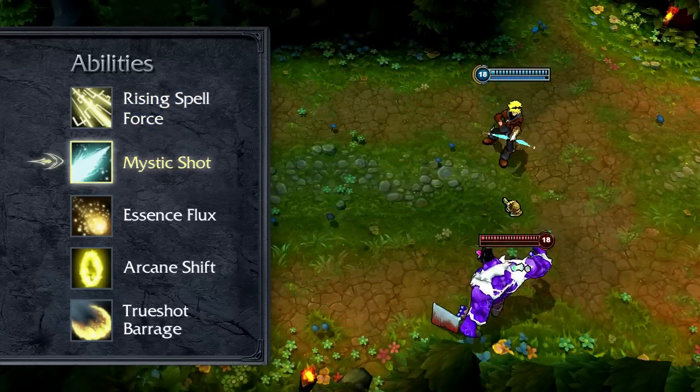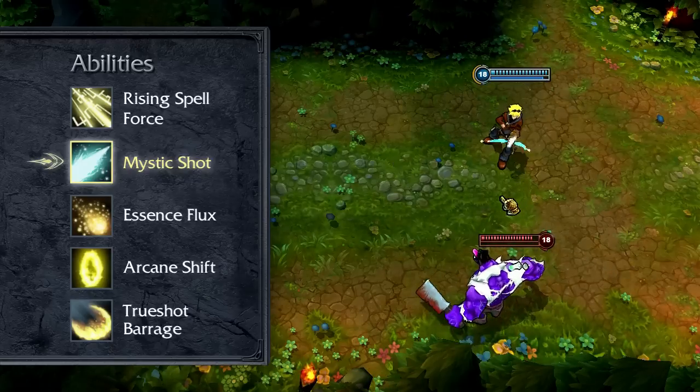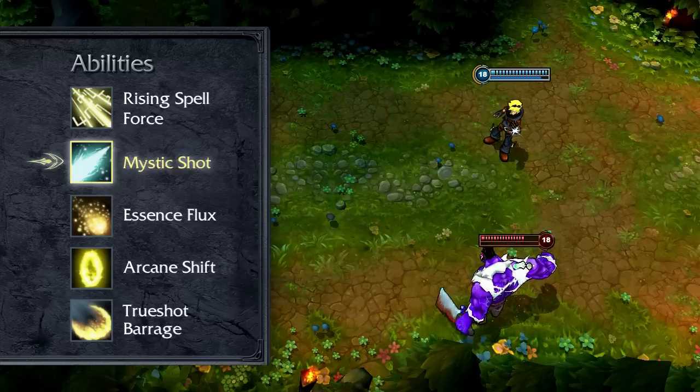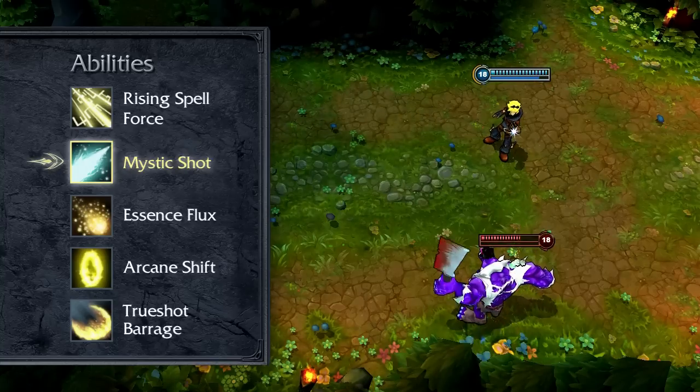Mystic Shot fires out a skillshot nuke that damages the first enemy it hits, also applying on-hit effects like Lifesteal and Sheen. If Mystic Shot strikes a target, all of Ezreal's cooldowns are reduced by one second. As his primary damage tool, I take Mystic Shot at level 1 and max it first.